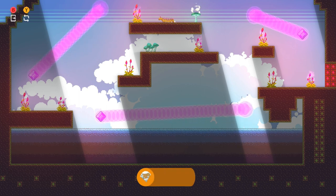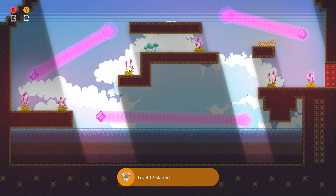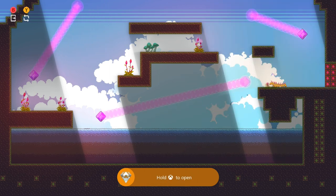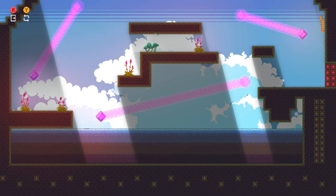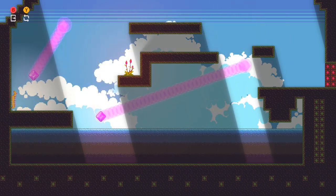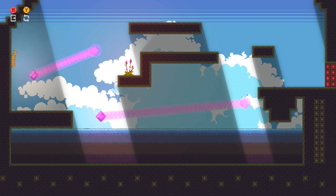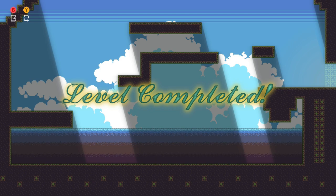So on level 12, collect the flower on the left side up here, and then we're going to use the mushroom to jump all the way across to the right side and collect the three flowers over here. And then once you have those, you can climb the wall and we're going to use the portal here to teleport to the middle. Then collect that flower and use the mushroom here to boost all the way across to the left, collect the two flowers over there, and then use this portal to make your way back to the middle, collect that flower, and then use the final portal to teleport up here. You can finish the level and that'll be your full title update complete.